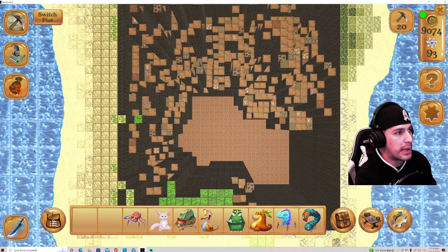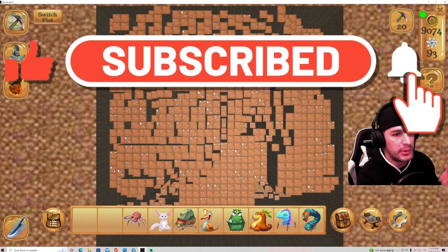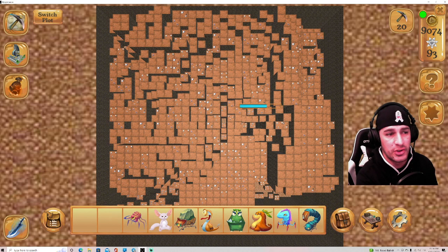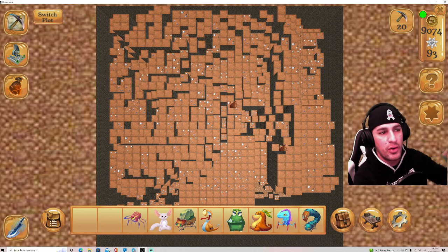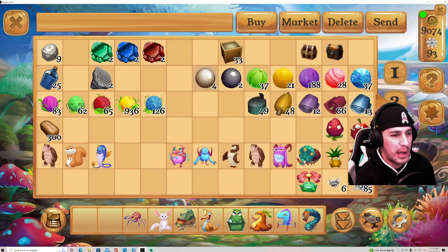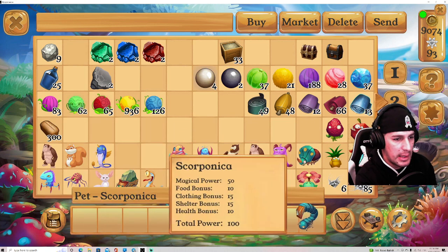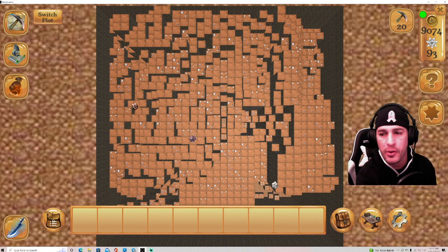I have two plots I can mine. You can mine different materials depending on the map. There are probably other maps or plots as well — that's a question for the team. Everything I'm collecting goes straight to my bag. My bag's a bit of a mess so let me organize a little. We're talking about mining — all the stuff you mine in this plot goes straight here.